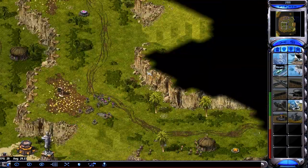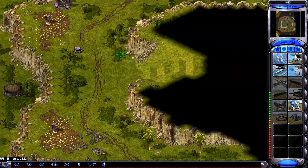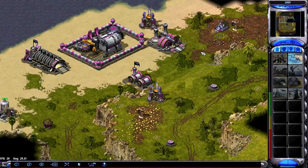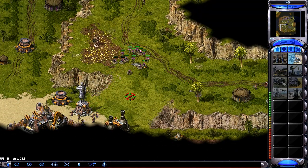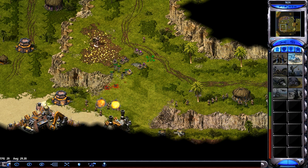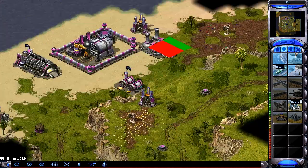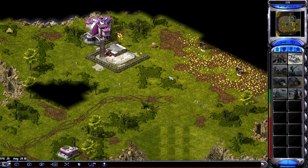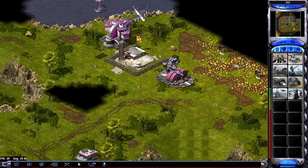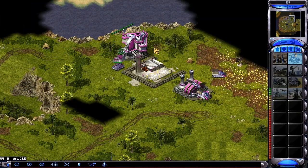I'm going for a refinery — I don't know what I built before then, I missed it and I wasn't even paying attention, maybe the war factory. These grenadiers are going to slaughter the barracks because they do insane damage to structures, especially lighter ones. I think I'm going for an early quantum leap — this is when I was experimenting with that a lot during play-testing of the patch.